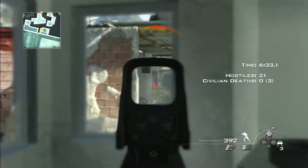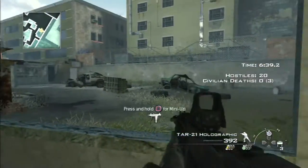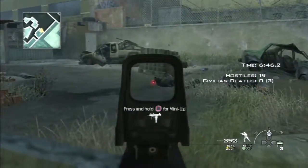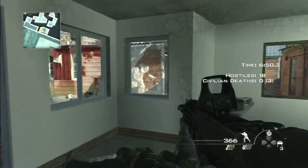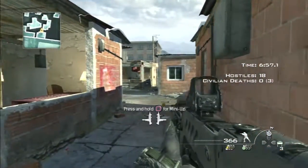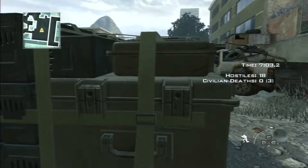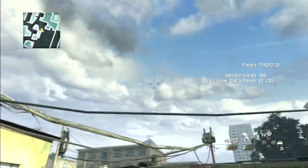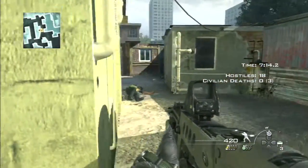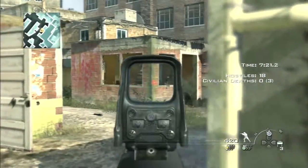I can see a guy there and I'm able to get him with a couple of shots, plus his friend next to him. I can now hear the dogs officially and can see them coming from the top of the spawn area — there goes one, and the other one's right there too. The claymore doesn't go off when I walk past it so I'm free to move about. There are about 18 hostiles left seven minutes in, no civilian deaths. So I'm heading towards the right area — I can hear a couple of guys talking — taking cover, checking corners, using the flash, getting the guy in the house.